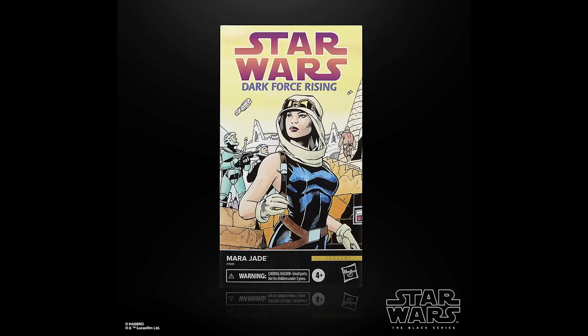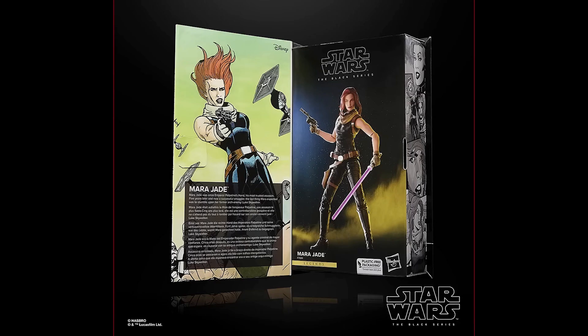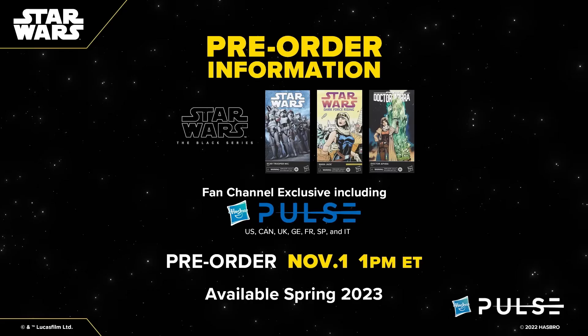The third comics reveal is Mara Jade from Star Wars Legends and she comes with her blaster, purple lightsaber and a scarf. I'm sure a lot of collectors wanted her in their collection so it's a great reveal. Pre-orders for these comic figures will be opened on November 1st and will come out in spring of 2023. What do you guys think about these comic figures? Are you excited about them? Are these the ones that you were looking forward to getting? Let me know down in the comments.